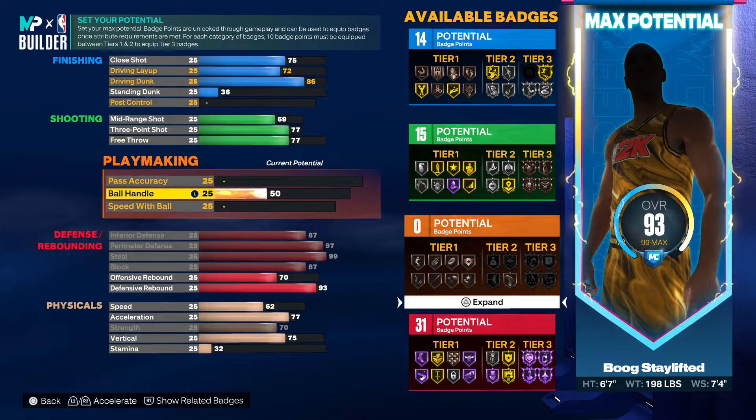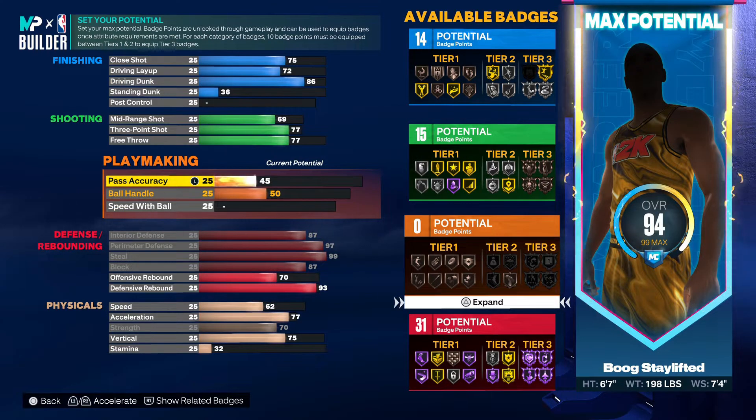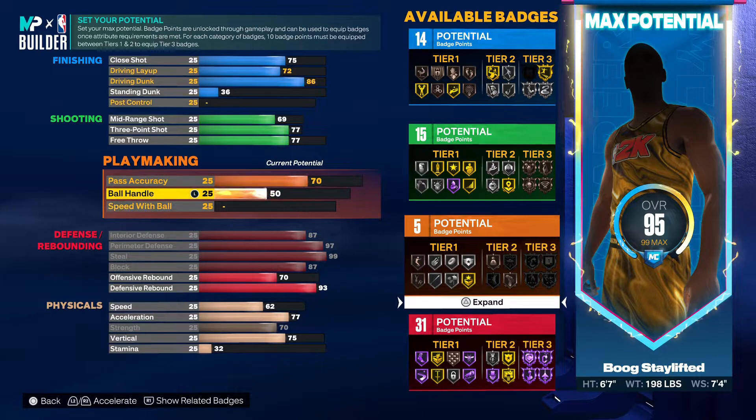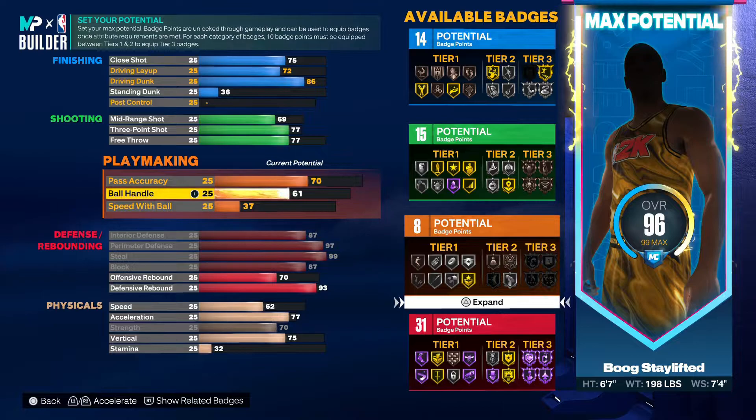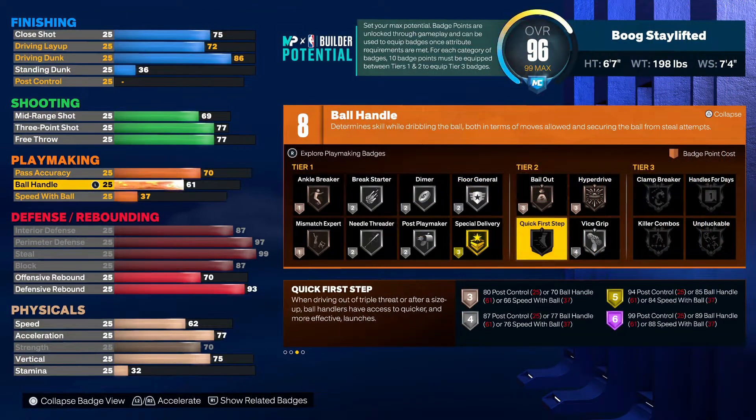Put your pass accuracy up first — throw that up to 70. You're getting the silver needle threader. Ball handle put up to 61. Your speed with ball is gonna go to 37. You're not gonna be handling the ball on this build — this is a pure lockdown. If you want to put a little more ball handle on you could, but right now we're getting the vice grip badge.